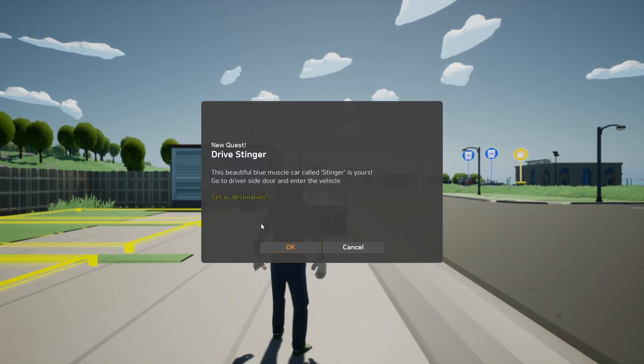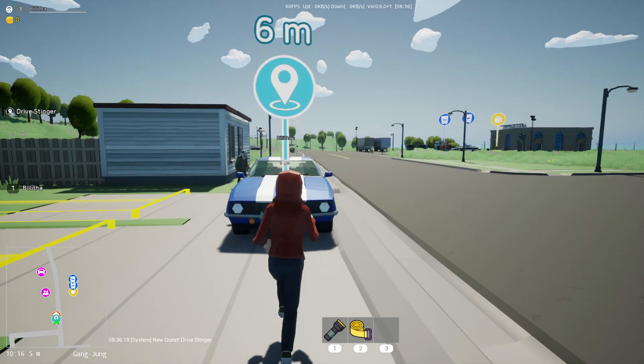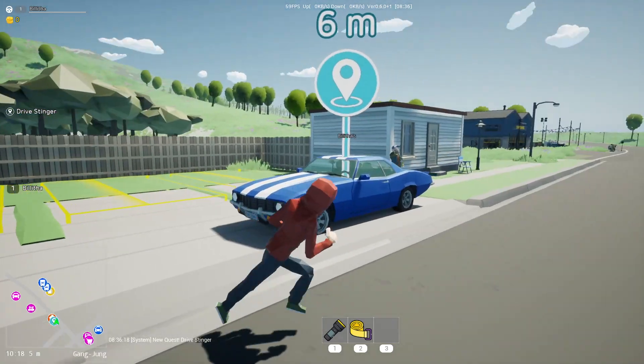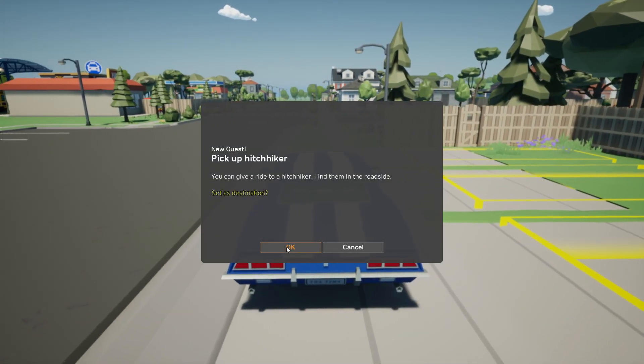Honestly I have no idea what I've got myself into — I don't know anything about this game. I accepted it off Keymailer, actually asked for it because it looked decent. But loaded into it, it looks completely different. This beautiful blue muscle car called Stinger is yours — go to the driver's side door and enter the vehicle. Okay, it runs smooth. X is to drive — that's a weird keybind.